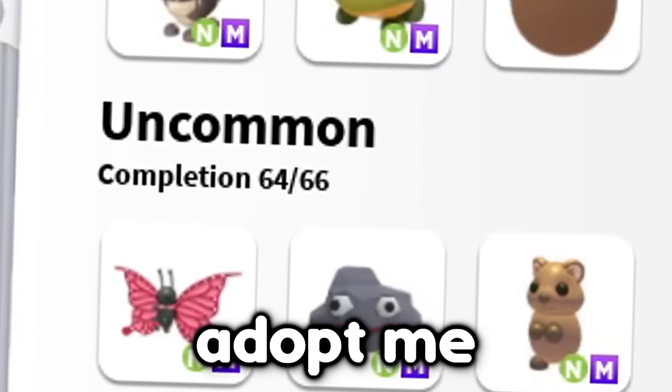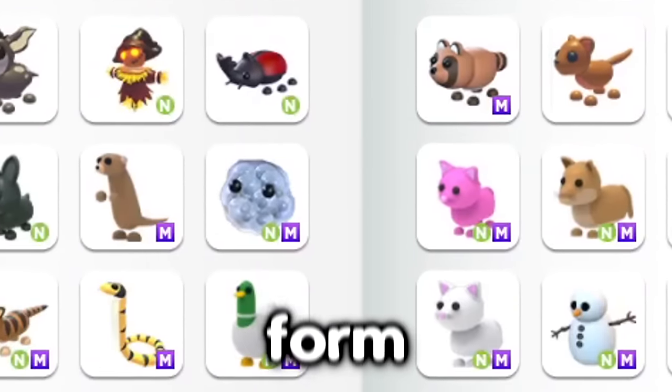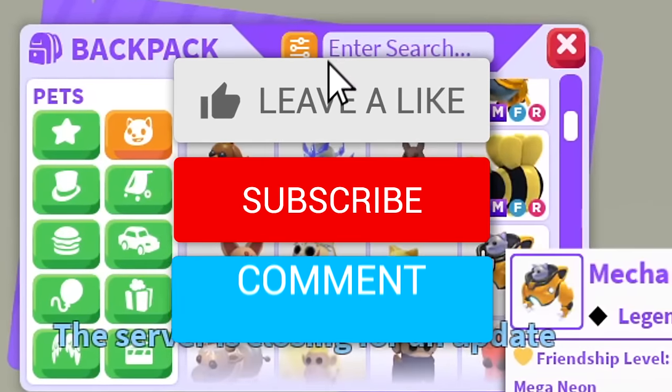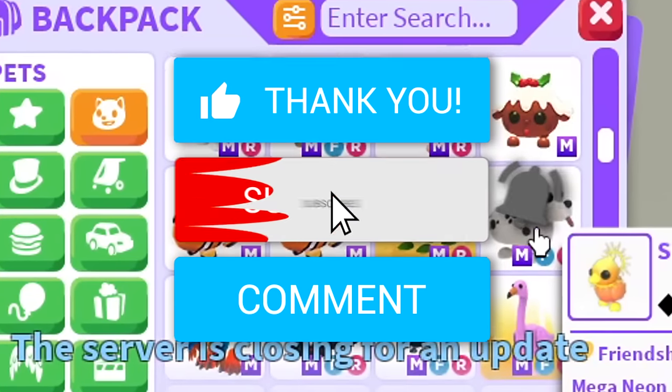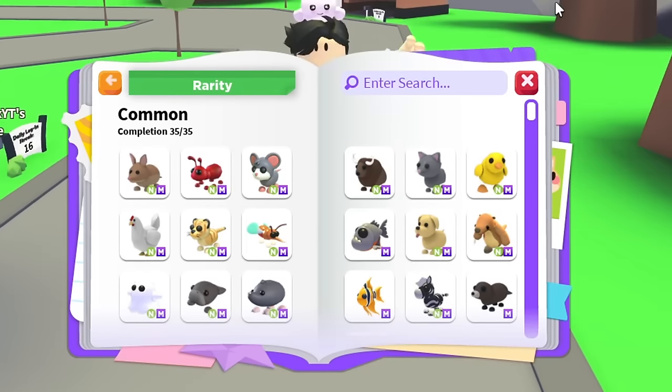There are 66 uncommon pets in Adopt Me and my goal is to get all 66 of them in mega neon form. Before then, if you want your own mega neon pet, leave a like on the video, hit the subscribe button, and comment down your Roblox username.